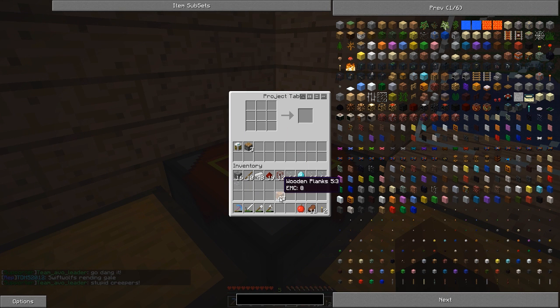Now to make our redstone engines: planks at the top, glass in the middle, and then — ooh, I need more wooden gears, I forgot about those. We need two wooden gears per engine, so let's make six of those. So that's six wooden gears. Now we can make them: planks at the top again, glass in the middle, two gears in each corner, and then our piston at the bottom. And there's our redstone engine — we'll have three of those.